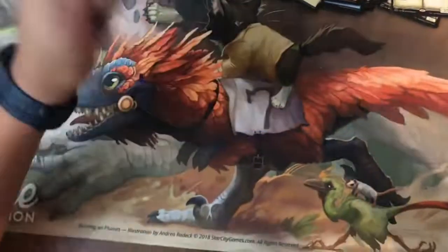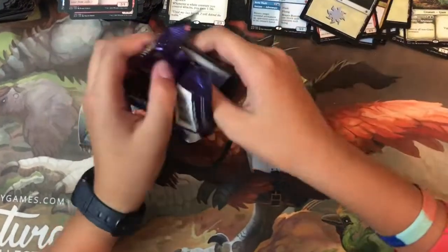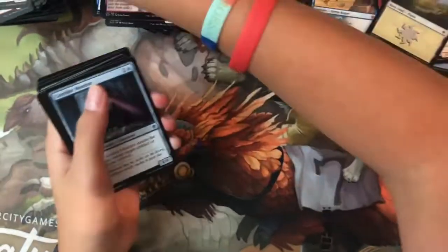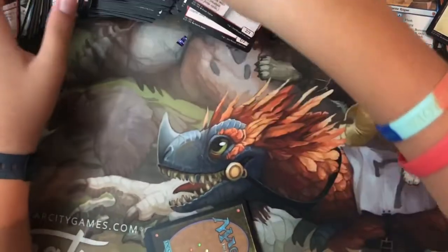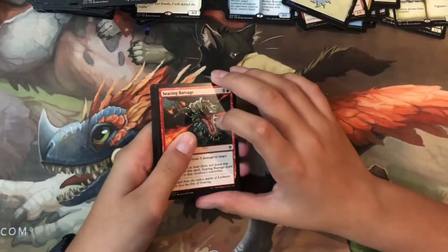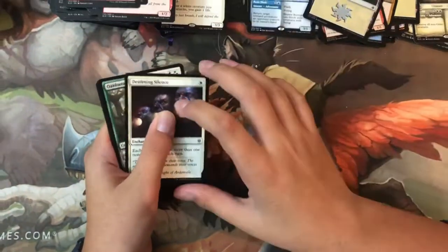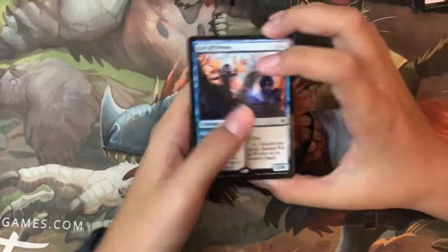Final pack — can I get a mythic, a foil, an alternate art? Jousting Dummy, Corridor Monitor, Festive Funeral, Prized Griffin, Scorching Dragonfire, UFO Knight, Wolf's Quarry, Giant Skewer, Tempting Witch, Searing Barrage — tenth common, no foil. Uncommons: Slaying Fire, Deafening Silence, Vantress Gargoyle, and the rare/mythic is Fey of Wishes. A mountain.